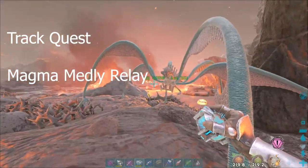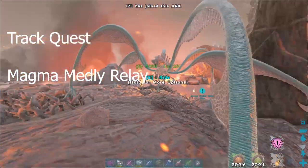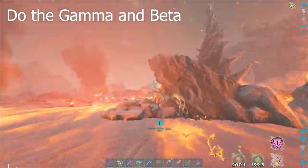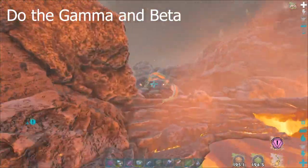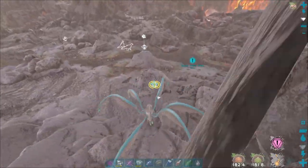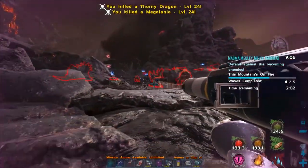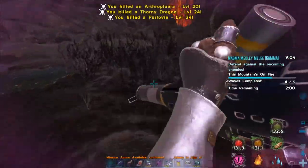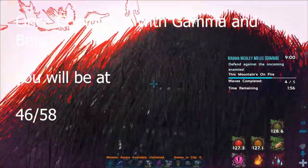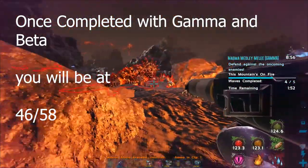Once finished with Dead Heat, track quest Magma Medley Relay and do gamma and beta — that gives you 45 and 46. So we have 46 of 58; we're flying! With Magma Medley Relay you'll get tech pants, but bring med brews and a friend. If you get banged up, restart the quest and kite around as best as possible — you should be all right.